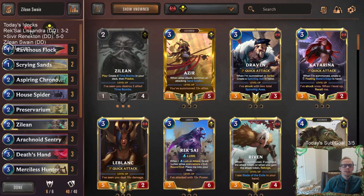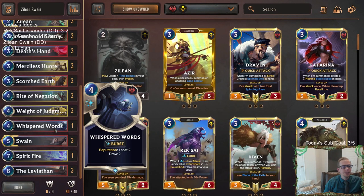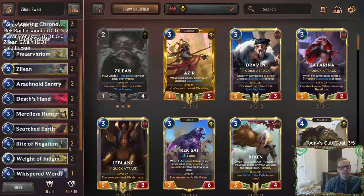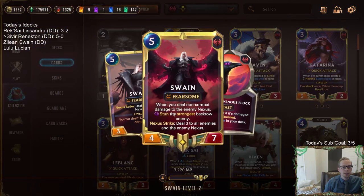Welcome everybody here in Twitch chat and everybody on YouTube for some Zilean Swain. We're going to be going back with a control deck playing this champion combination that we've played plenty of times before. It's a very good combination — Zilean's going to be making these Time Bombs, Time Bombs doing a bunch of damage and leveling up Swain, and of course the Time Bombs do nexus damage as well which is good for your leveled up Swain.